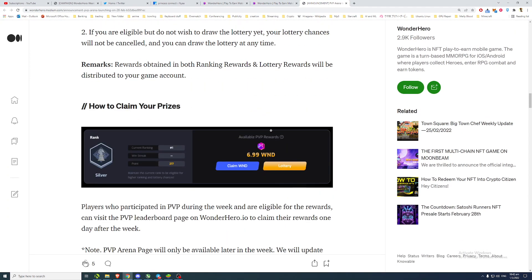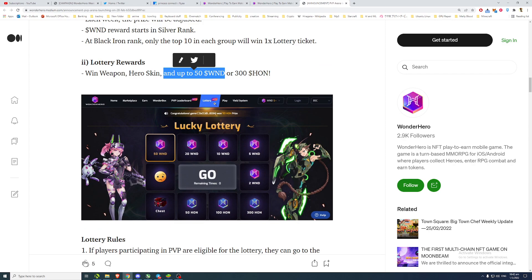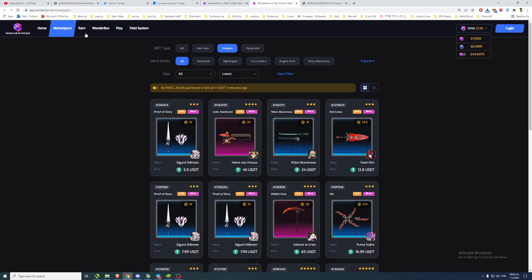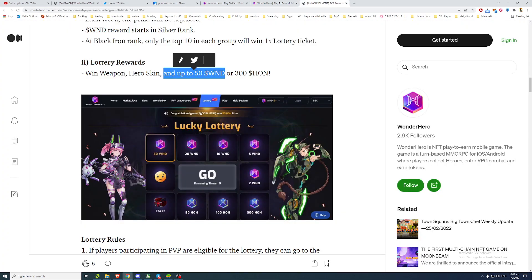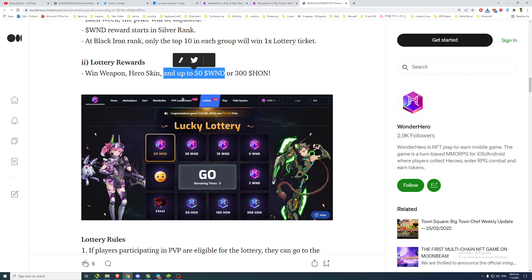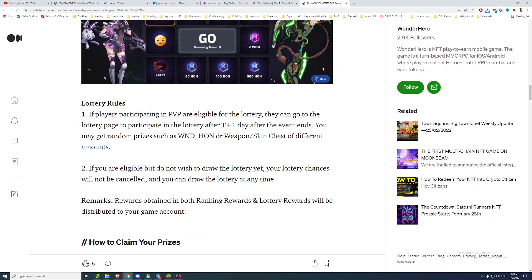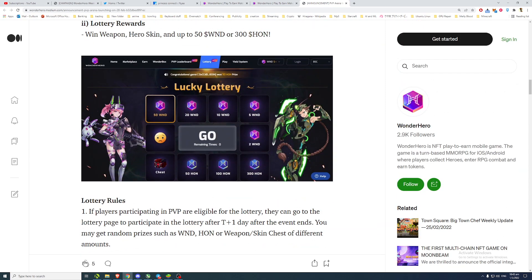There's a Lottery page that will come on the homepage itself — it's not there yet as of March 1st, but it looks like it will sit between the PvP tab and the Wonder Box tab. Probably they'll update it by end of the week. Once you're eligible for a lottery after completing your PvP for that week, you'll be able to go to that page and draw from it.